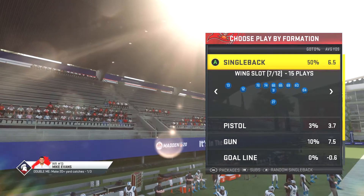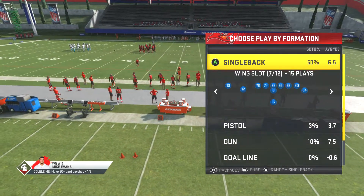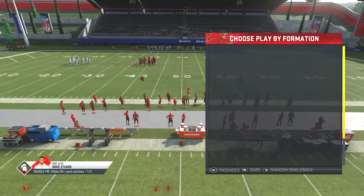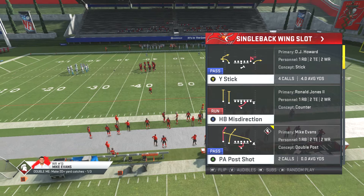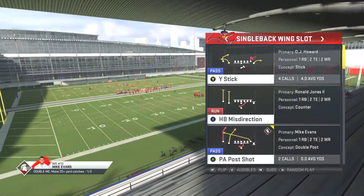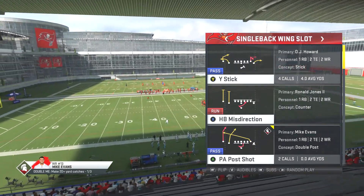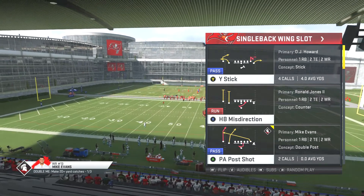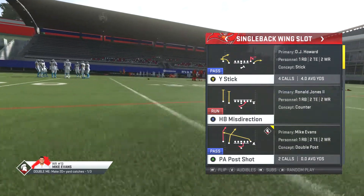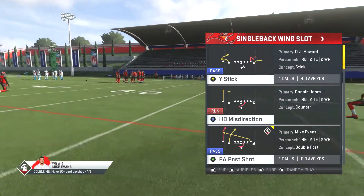We're gonna go over a single back wing slot. I'm gonna choose my four plays and we're gonna go over cover two, cover three, and cover four. I'm gonna run the play twice and basically it's just to teach you guys how to use your own schemes. Go to practice mode with your favorite team, practice these plays out on all coverages, and then be a better Madden player for Madden 21.